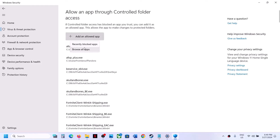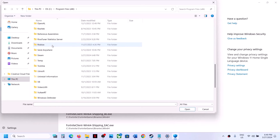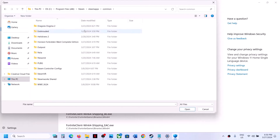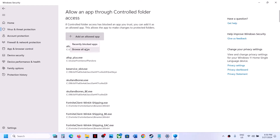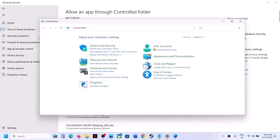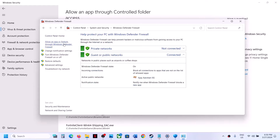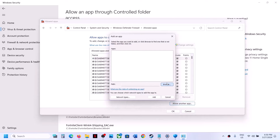Click 'Add an allowed app,' then Browse All Apps. Go to the game installation folder — if the game is installed in C drive, open C:\Program Files (x86)\Steam\SteamApps\Common, open the game folder, select the game exe file, and click Open. Then click 'Add an allowed app' again, Browse All Apps, and this time open the Binaries\Win64 folder and select that exe file. Next, open Control Panel, go to System and Security, then Windows Defender Firewall, and click 'Allow an app or feature through Windows Defender Firewall.'